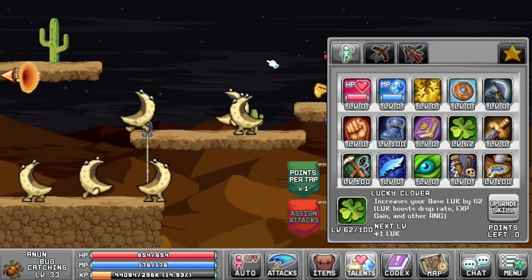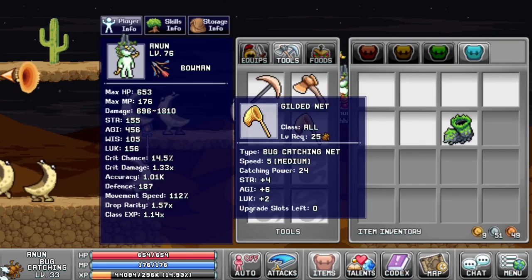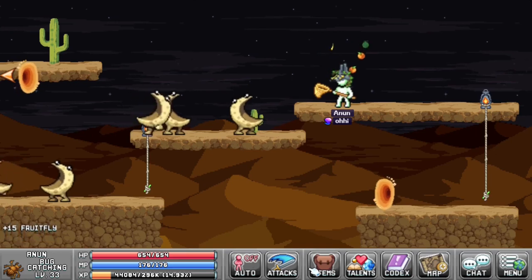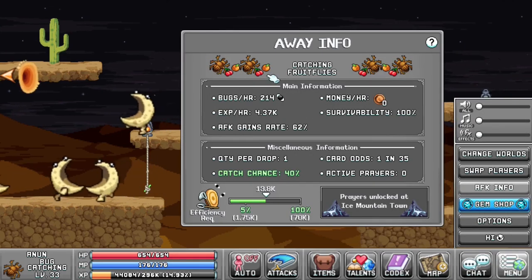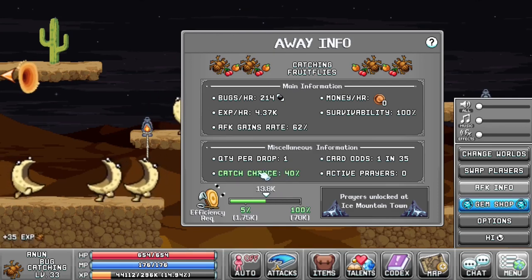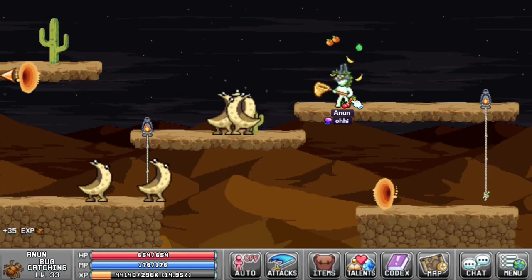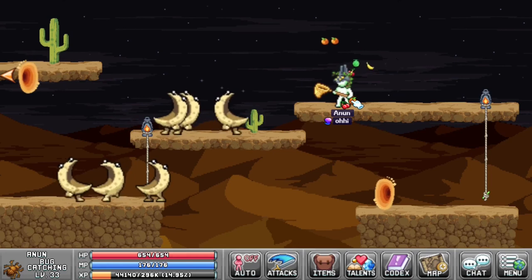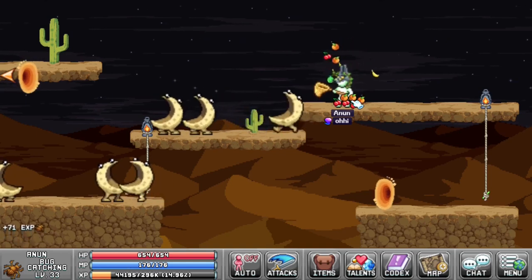And that's really it for the actual catching build. Obviously, you want to be using the highest tool available — I don't have a platinum tool despite being two levels away, and I also need to start mining some platinum. Going to my AFK info, we now have 214 per hour on our fruit flies. This is how you catch a lot of fruit flies, and the number will increase further as you go along with a better catching rod. I hope this build has been useful. If you liked it, give it a like and subscribe, and let me know in the comments if you have improvements.